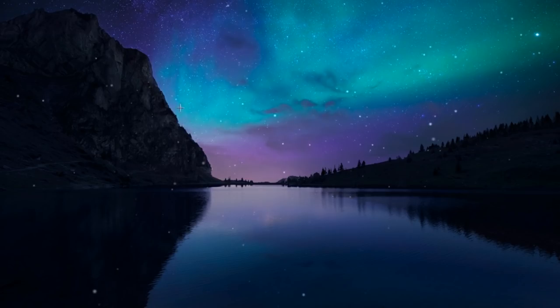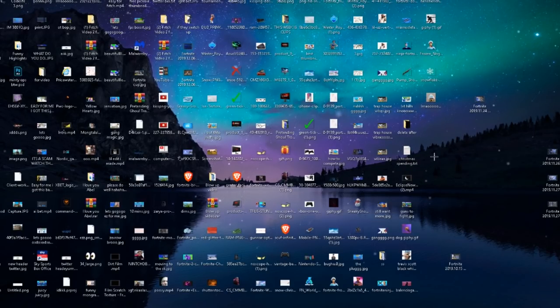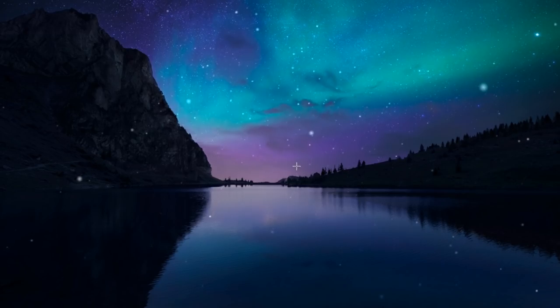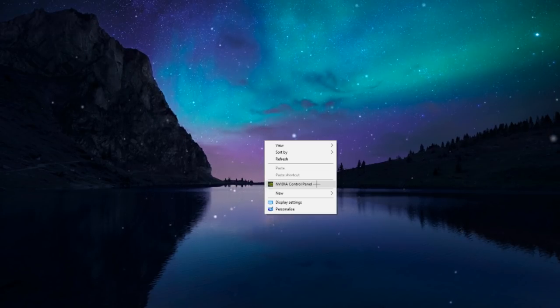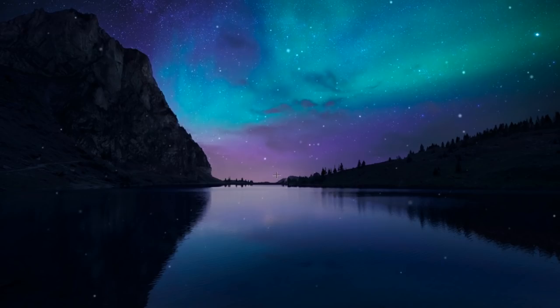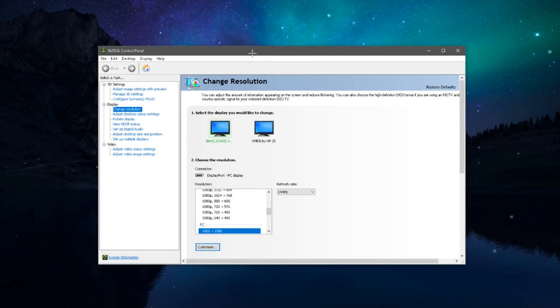I'm back on my desktop. What you need to do is go into your graphics card settings — right-click anywhere on your desktop and find the control panel. Mine is the NVIDIA Control Panel; about 80% of you watching will have the same. If you have AMD, it'll say AMD Control Panel or AMD Radeon Settings. If you have Intel, it's similar. Go ahead and open up those graphics card settings.